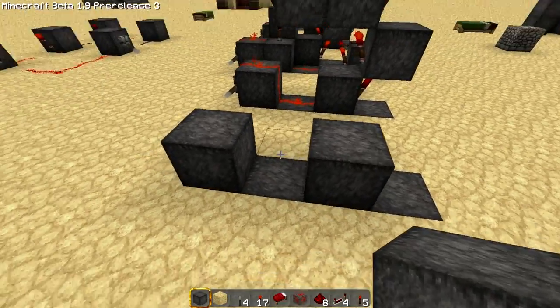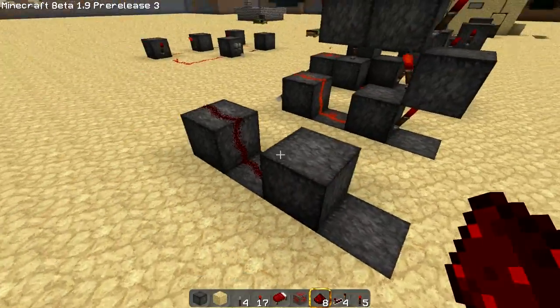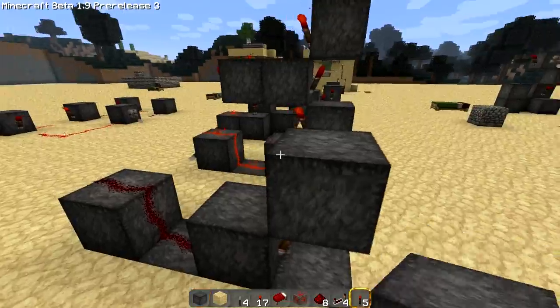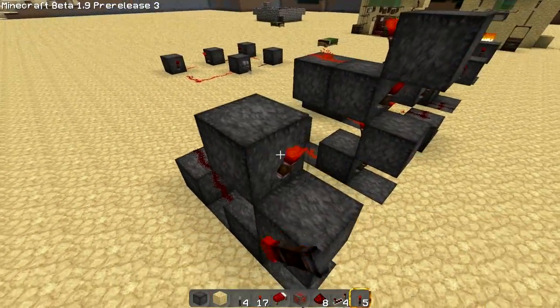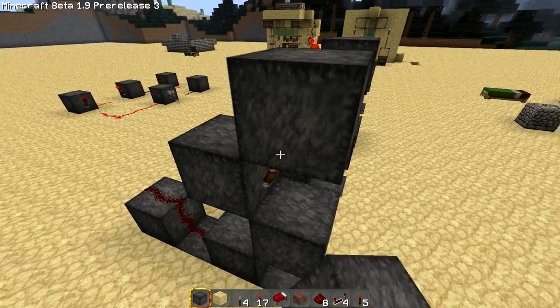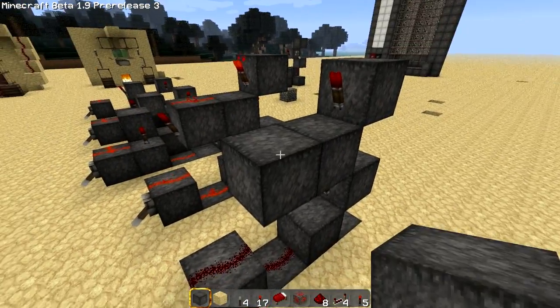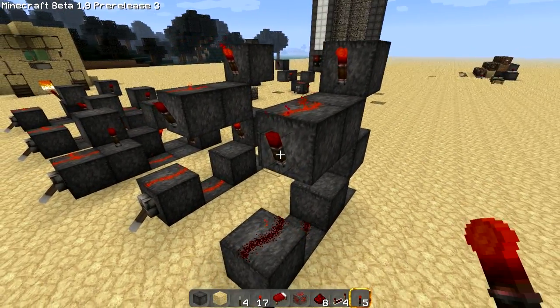So we are going to put two blocks there, a piece of redstone right along there, and then a torch on the end. Then you want to build this up, torch on the inside, build it up again, torch on that inside, and build it up one more time, torch on the inside. Then you want to build this out, place a piece of redstone, and a torch. And there you go.